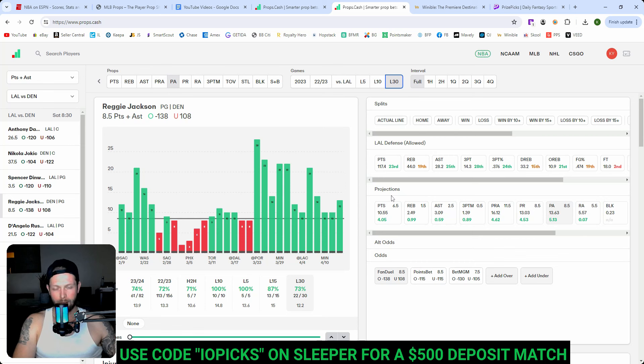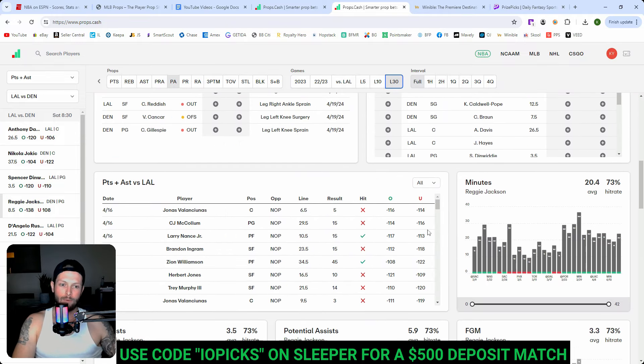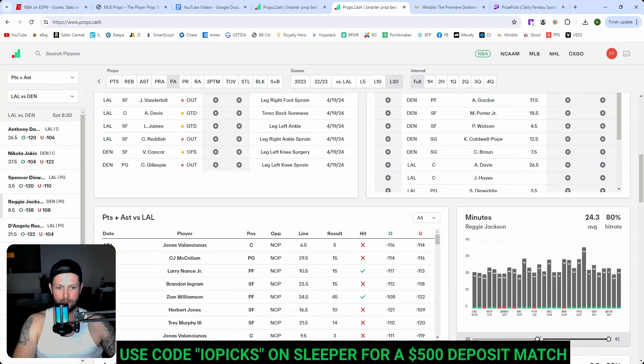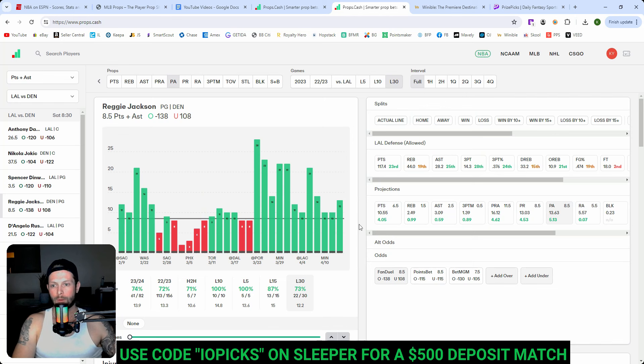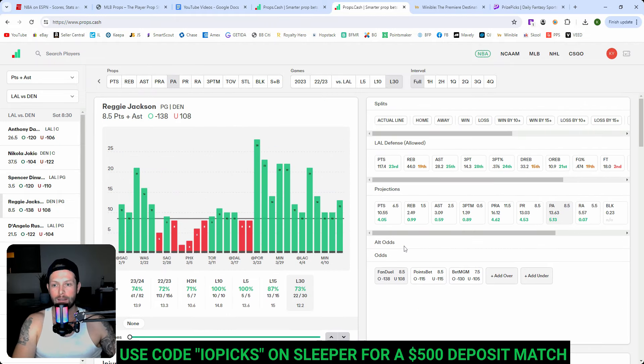Second one: Reggie Jackson over eight and a half points and assists. This feels like a sneaky one. I'm surprised it's honestly this low for the PA line — I could see his points line being eight and a half on its own. When we look at where most of the red has occurred, it was when he wasn't getting any minutes. If we put him over 20 minutes in our filter, he's hitting at an 80% clip. But I really like his recent performance — he's hit 12 straight. Love that going into playoff basketball. He's been getting more time in that stretch, which is why he's clearing this line pretty consistently.